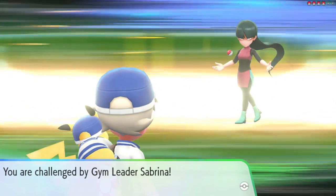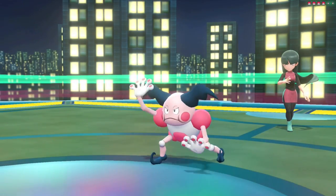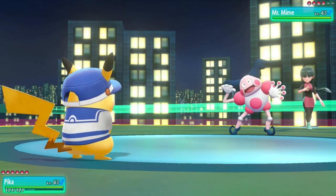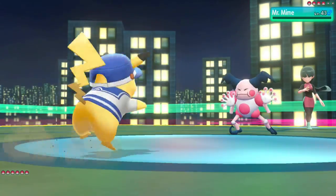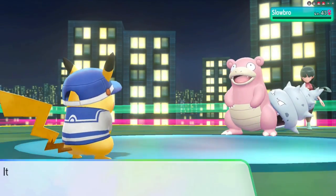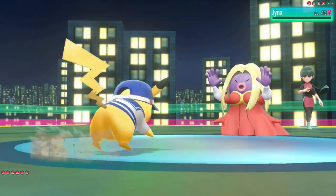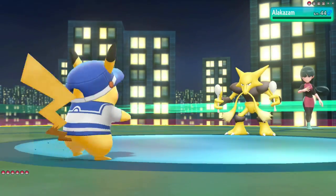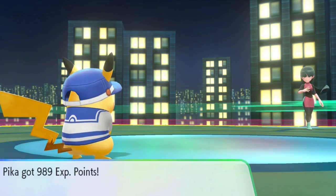I lead Pikachu and Sabrina starts with Mr. Mime. Zippy Zap is always a critical hit on Pikachu, so although we don't one shot the Mr. Mime — it sets up Reflect — the critical hit bypasses the Reflect and we take it down. Against Slowbro, two more Zippy Zaps take it down. Jynx is a one shot to Zippy Zap. Alakazam is a two shot to Zippy Zap, so we use that to take it down and defeat Sabrina.